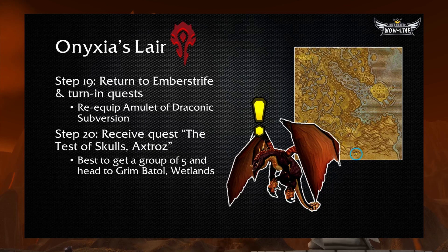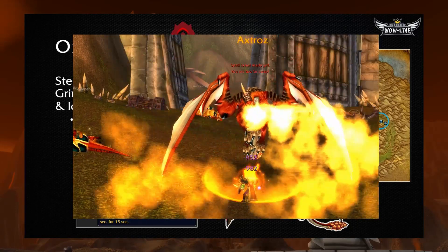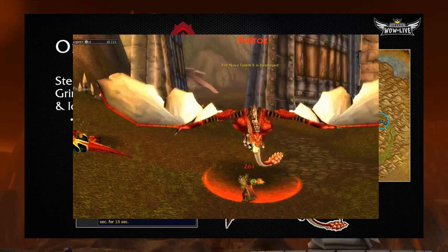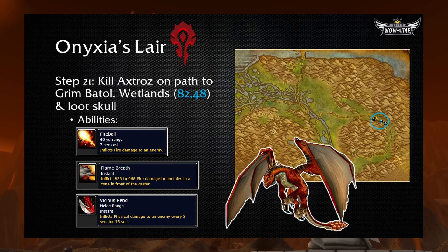With those three drake skulls in hand, head back to Emberstrife's cave. Remember to re-equip your amulet, turn it on so you don't get attacked, and you'll turn into a Black Dragonkin. Give Emberstrife the three skulls and he'll give you another quest to kill a drake named Axafen. Get your group of five and head over to Grim Batol in the eastern Wetlands. Axafen himself patrols along the path up to the sealed entrance to Grim Batol — there'll be a lot of elite red Dragonkin roaming the area. He's at 82.48 but pats around. He has three abilities: Fireball, Flame Breath as a frontal cone, and Vicious Rend, a physical damage over time. Once you kill him, loot his skull and head back to Emberstrife.